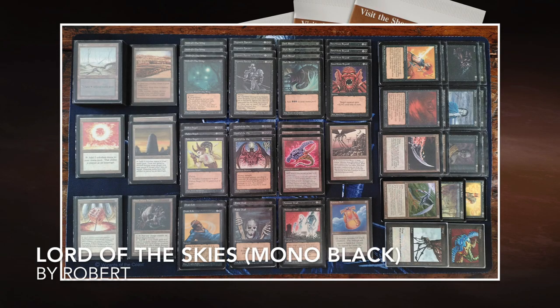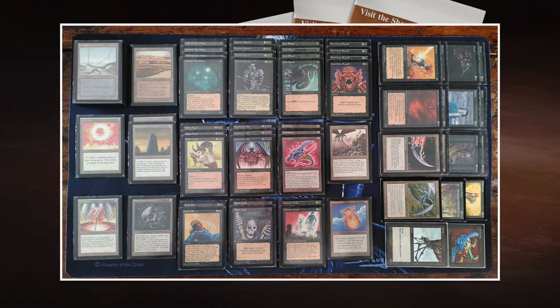And here we see the deck of my opponent, Robert. As you can see, it's completely mono black with artifacts as well. I'm just instantly drawn to those three beautiful Lord of the Pits in the middle of this deck photo. I think we should just start here because that's basically what most of the rest of the deck is built around.